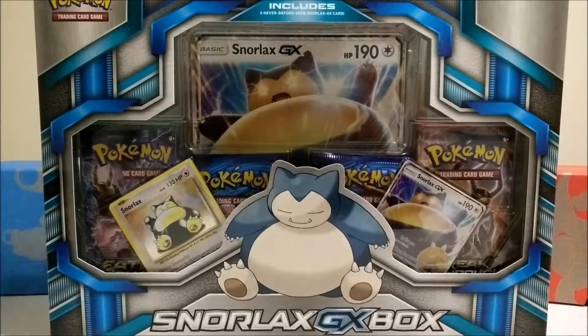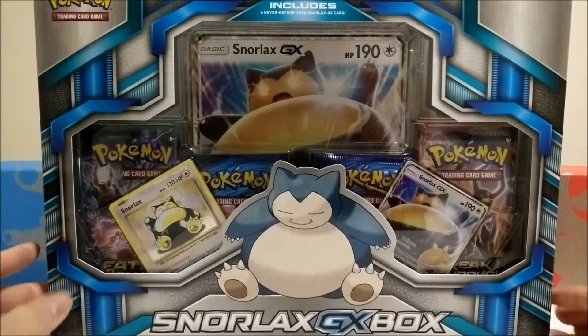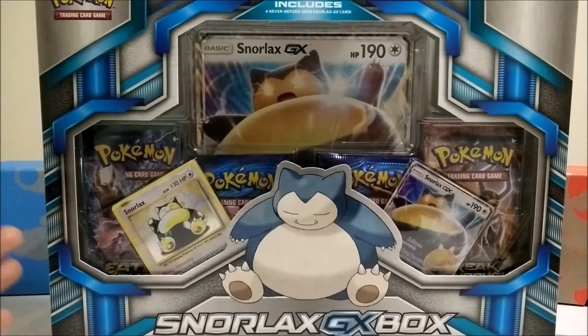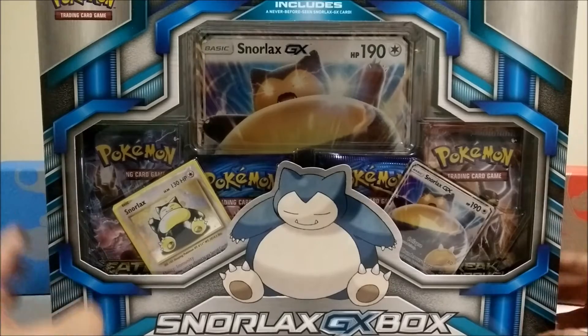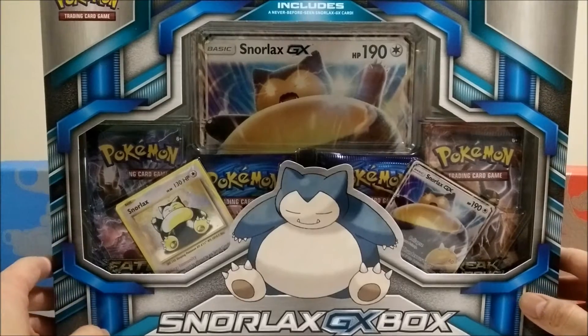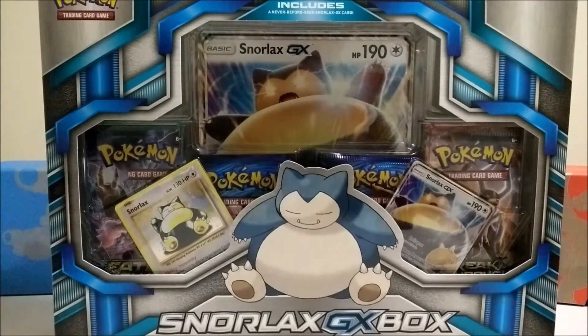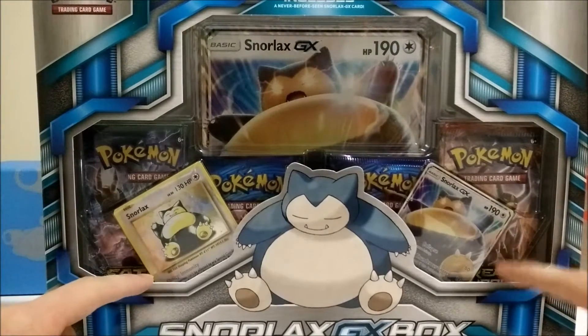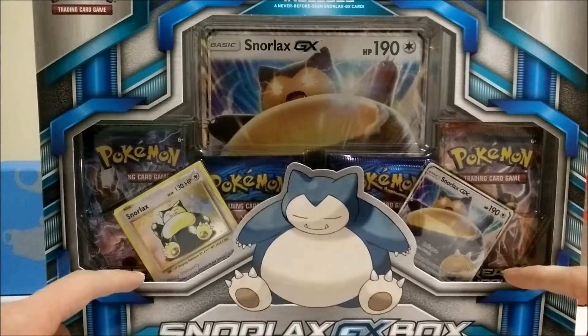What's up guys, dunks back again. Today I'm finally opening up this Snorlax GX box. I've been looking around for a while — I know I'm a little late for this one but it sold out really quick. I finally found it restocked at my card shop. I absolutely love Snorlax, he's been such an iconic Pokemon since the first Pokemon games, blocking your route towards the Pokemon League. This is the first GX you can actually play in PTCGO too, which is pretty dope.